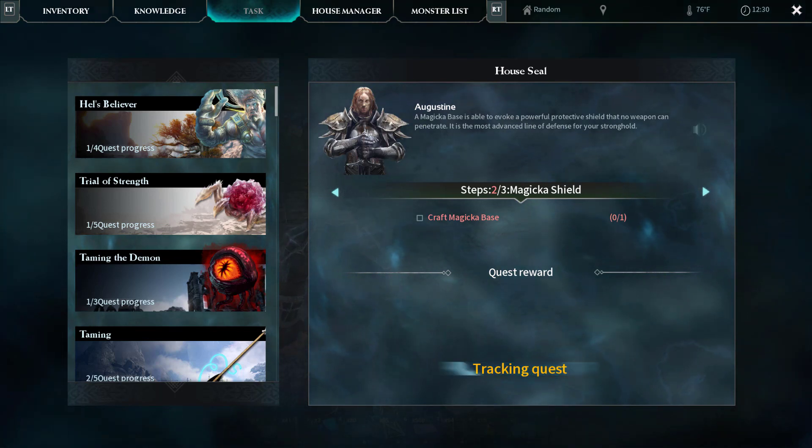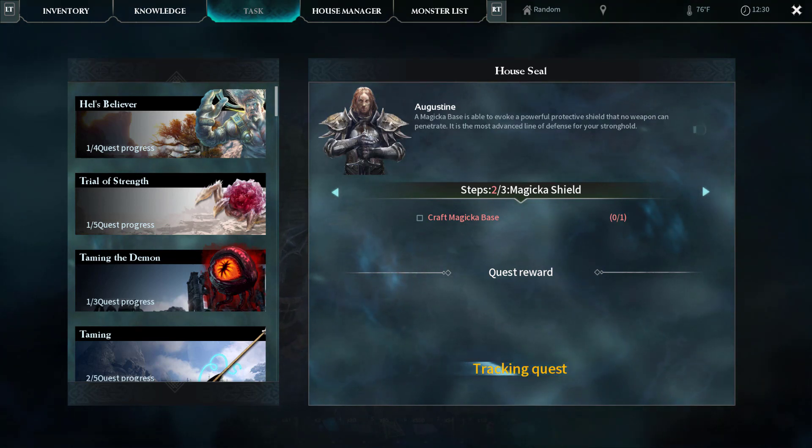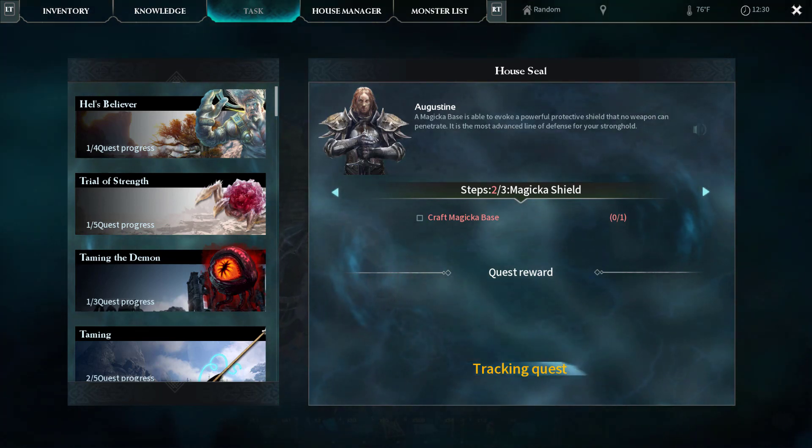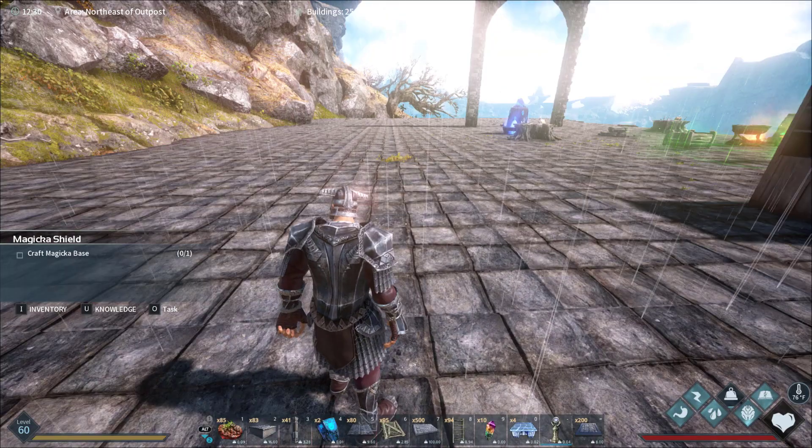Step two: Magicka Shield — craft a magicka base. A says: 'A magicka base is able to evoke a powerful protective shield that no weapon can penetrate. It is the most advanced line of defense for your stronghold.' Nothing can penetrate, Tom. So let's craft a magicka base — the question is where do we craft it?